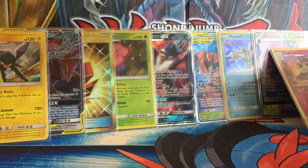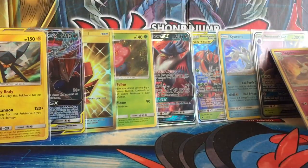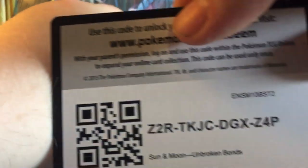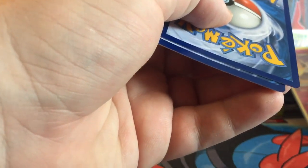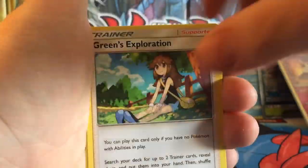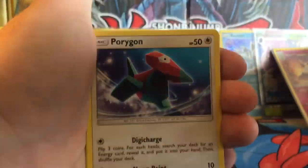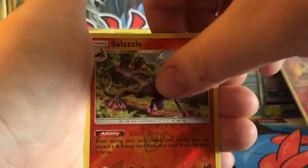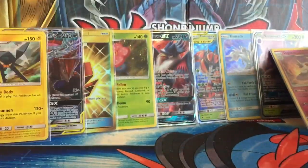Not too bad. Next pack — we have a Red Cord. One, two, three, four. We have a Faire Energy, Lairon, Green's Exploration, Wart Auto, Porygon, Darumaka, Caterpie, Cotney, Ekans, Reverse Salazzo, and a Raichu Regular Rare.